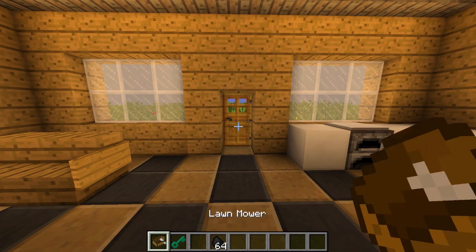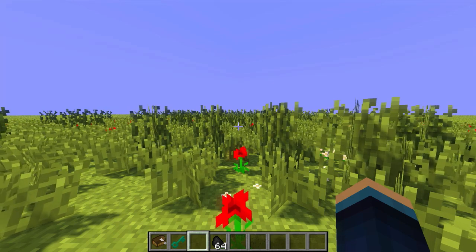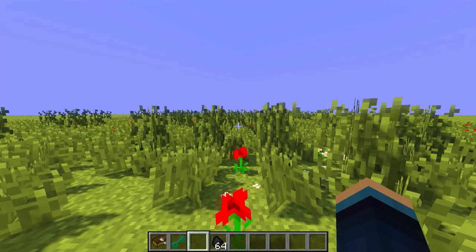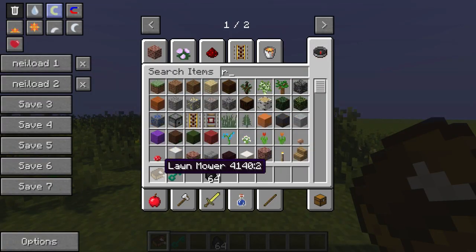I'm going to start off with the lawn mower functionality — the new lawn mower item or vehicle you can get in, ride around, and cut your grass. It's a lot more fun than using the water bucket method to get rid of tall grass. I'm going to pop out into my garden and as you can see it's very overgrown — I really need to cut this back and make it look presentable.